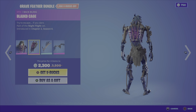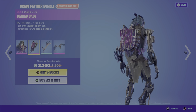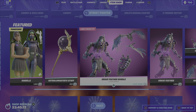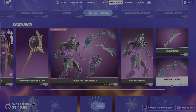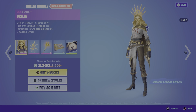Then we have the Grave Feather bundle from the Night Flight set, Chapter 2 Season 6 — reminds me of a creepy looking bird. We also have the Bladed Cage back bling, the Razor Wing harvesting tool, and the Weeping Crow glider. Those four items are 2300 V-Bucks. You can pick up Grave Feather on its own for 1500, the Razor Wing harvesting tool for 800, and the glider is 1200 V-Bucks.